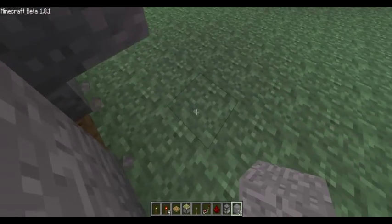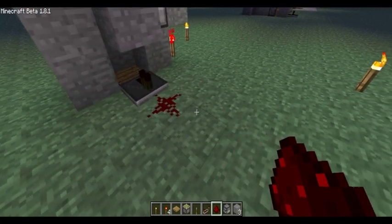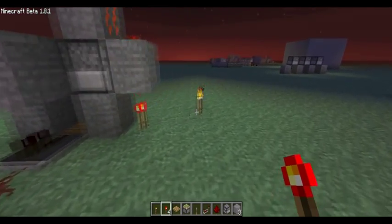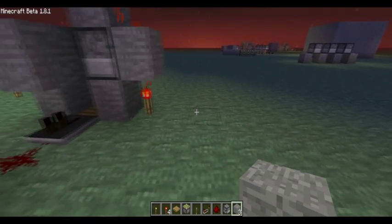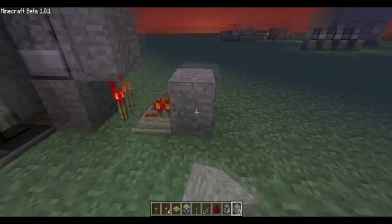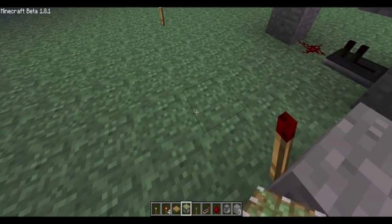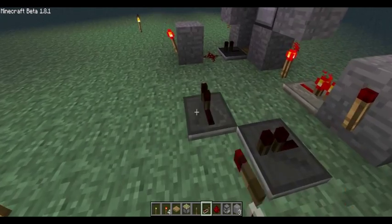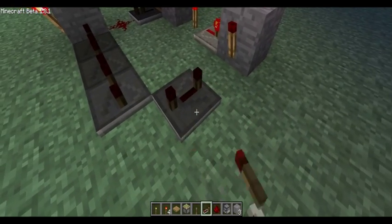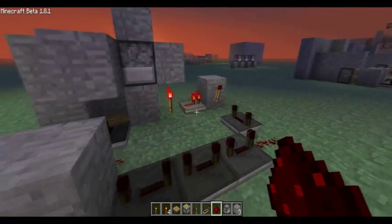Then place a repeater under this block, then another repeater, then a redstone dust and another block. Then you can place redstone on that. Next, place a repeater right here, then a block, a redstone torch, and then one more repeater. Set these all to three. And just redstone dust right here — and you're pretty much done.